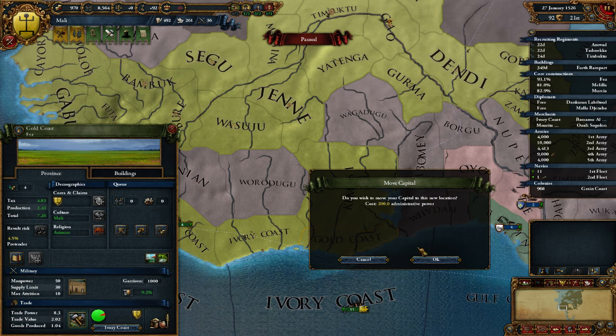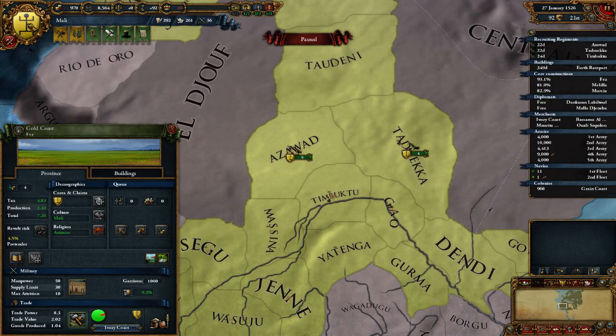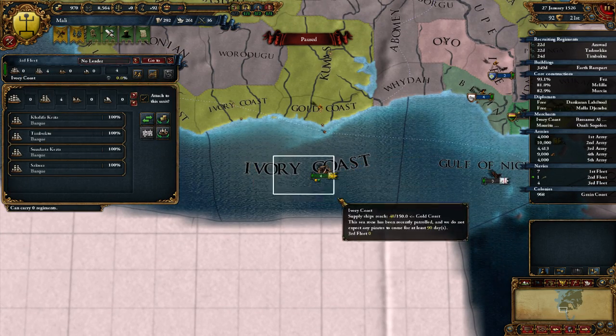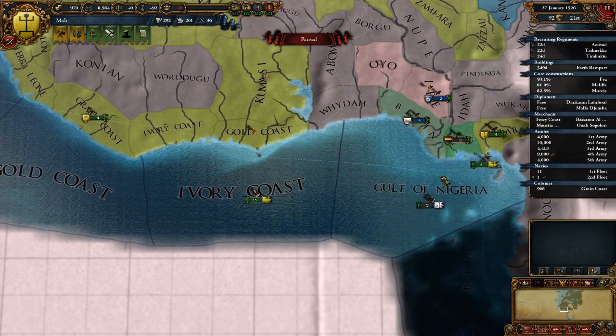It's going to cost us 200 admin power, but that's fine - we have to be behind on tech anyway as we get into things. Another thing: I wanted to look at my fleet. I have 5 heavy ships, 4 light ships. I actually didn't know that you could separate them out like that.